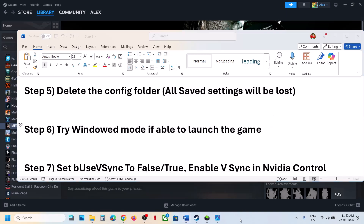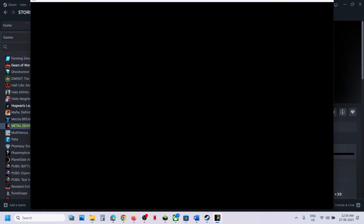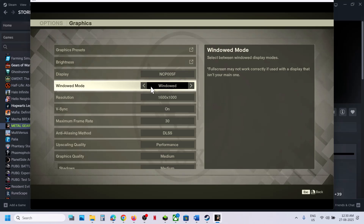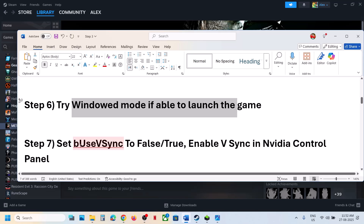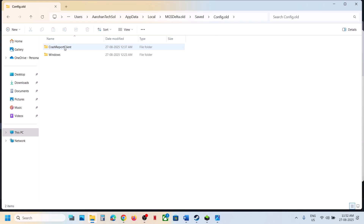The next step is to try window mode. If you are able to launch the game, go to Options, then Graphics. If the display mode is set to Borderless or Full Screen, switch it to Window Mode, apply the settings, and check.